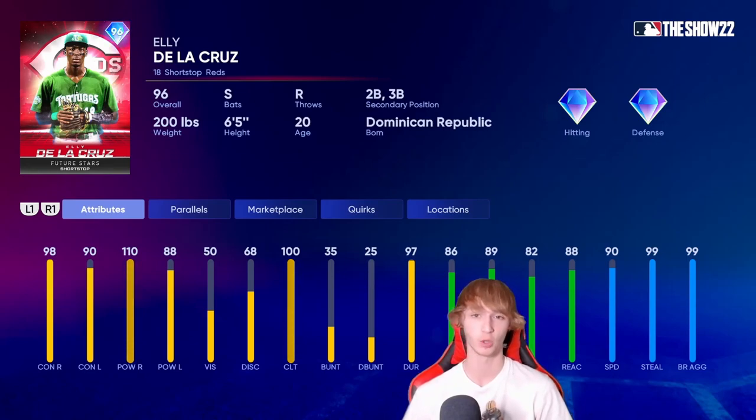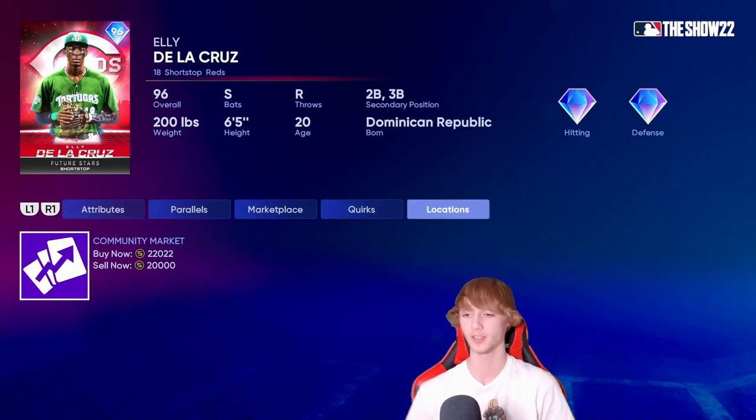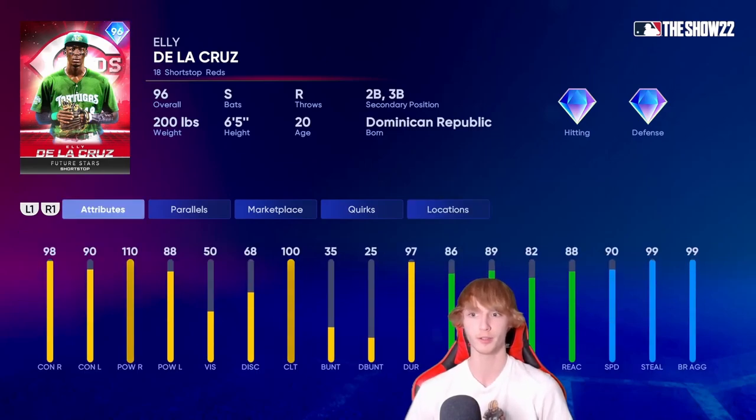Moving up on the list, I've got Ellie De La Cruz from the Cincinnati Reds Future Stars card. He'll be very, very good at 20,000 stubs — he's on the higher side because he's just that good of a card. It's double what you'd pay for Corey Seager, but there's a lot to love here. He is really damn good and honestly worth the 20,000 stubs. He's a switch hitter — love that. Secondary positions at second base and third base — another check mark. 90 speed is huge, 99 stealing, 99 base running — everything just checks your boxes for this card. He's also 6'5". 98 contact right, 90 contact left, 110 power right, and 88 power left. Hitting is great, speed is great, secondary positions are great, and he's a switch hitter — not much you can hate about this card.